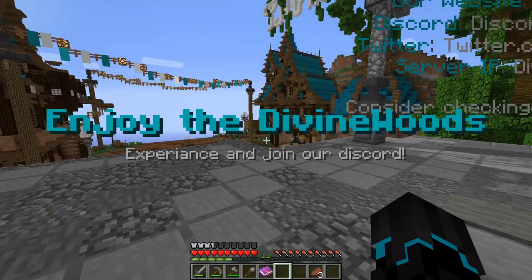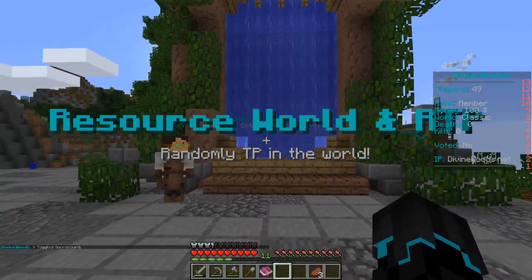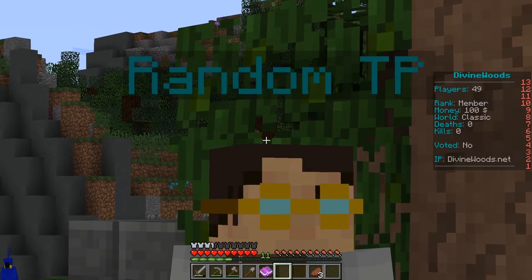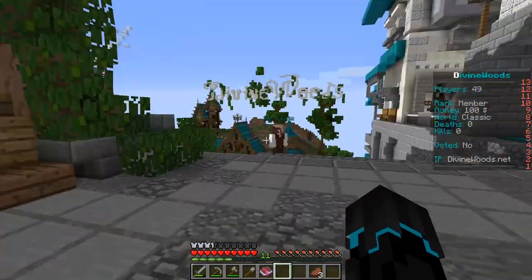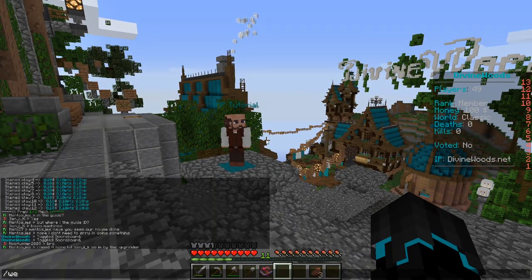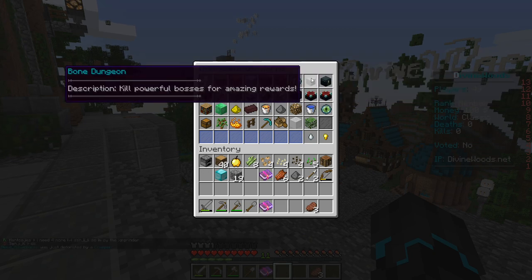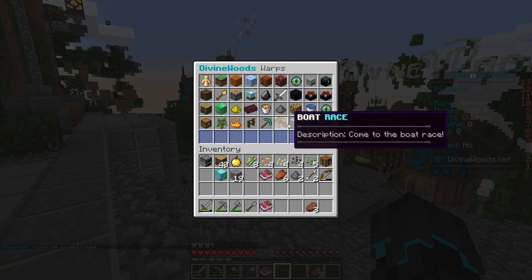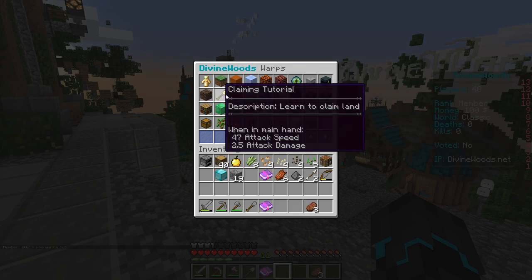There's also a resource world and RTP — random teleportation. If you're starting out and don't want to join my slash binary area, you can teleport to a random location in the world and start building and claiming on your own. There's also a storyline — I'm not 100% sure how it works but there are storyline warps: storyline 2, 3, and 4. There's also a machine tutorial and a claiming tutorial. We'll do the machine tutorial in due time.